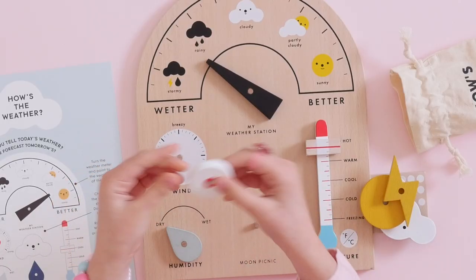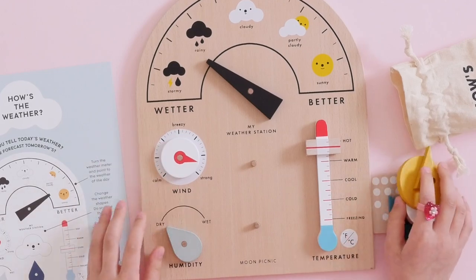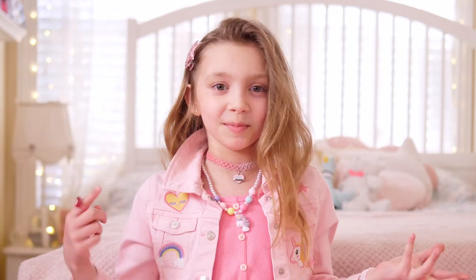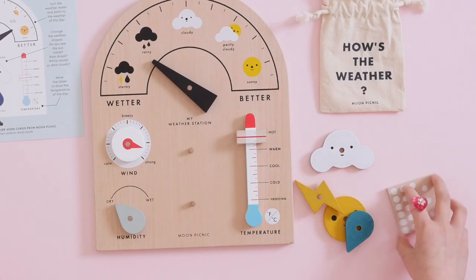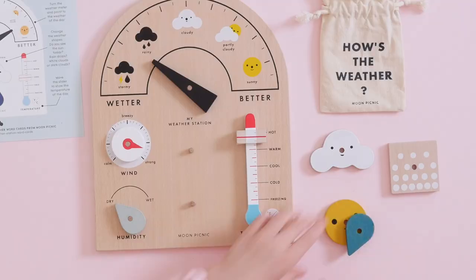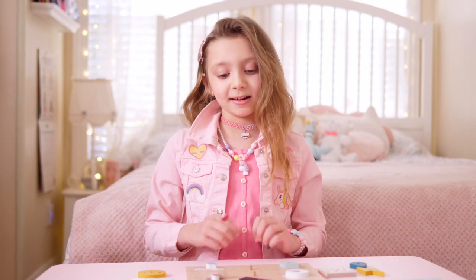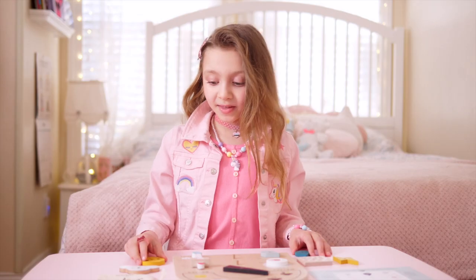There's also this piece — I think it's for the board. Let's put it here for now. Now let's organize everything because we don't want it to be a pile of mess — that would be cuckoo crazy. Let's put all the white pieces here. Now this is better.